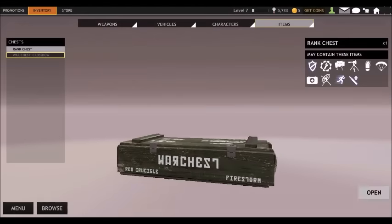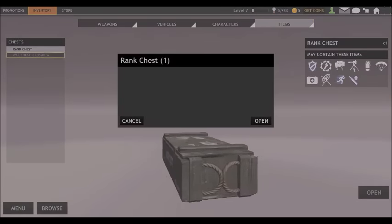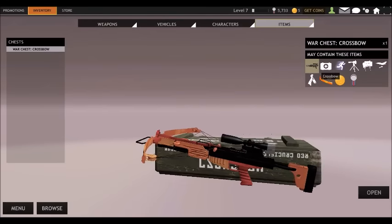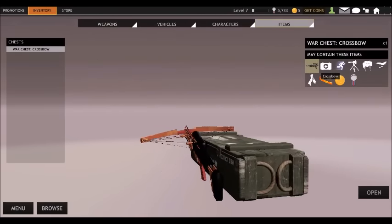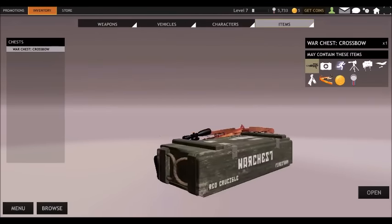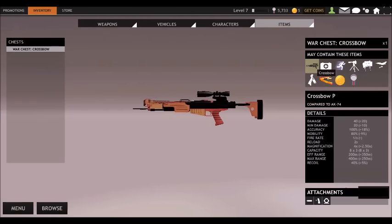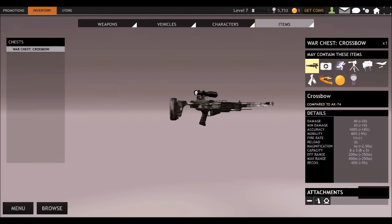Then open all the reward chests you have and also all the rank chests, because those disturb your luck. After that, click the gold version of the weapon 25 times, and then do the same with the platinum version of the gun 26 times.